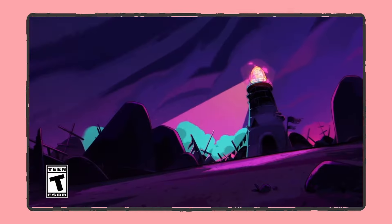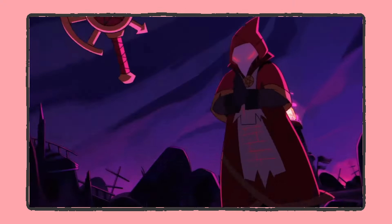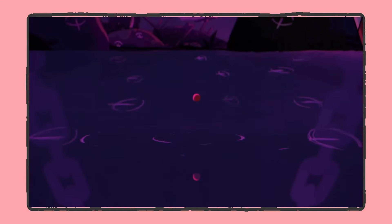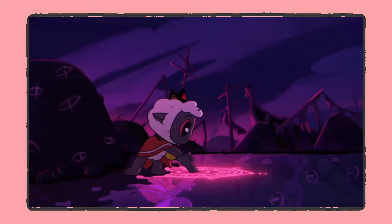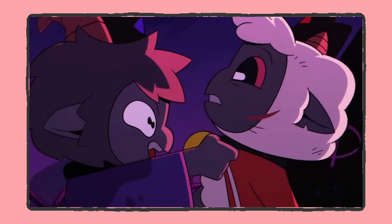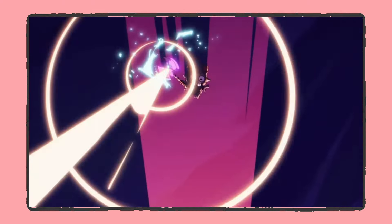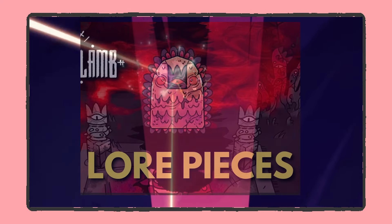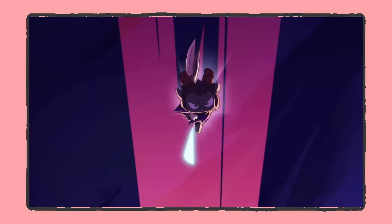We start off at the lighthouse, with the gem shining past a lamb and a cultist fighting. Soon after, a drip of the lamb's blood drops into water nearby, and then a portal opens with a new goat showing up. It seems after this trailer came out they confirmed that it is a ghost, so once this drops we'll see if there are any lore implications here.